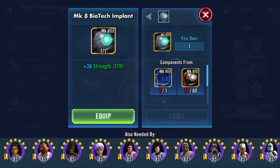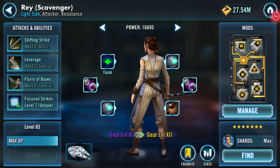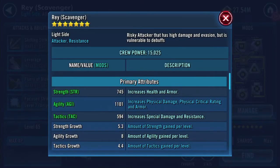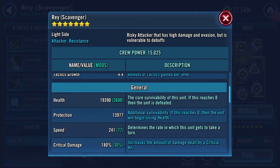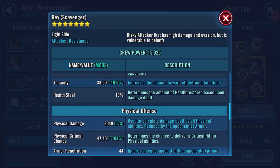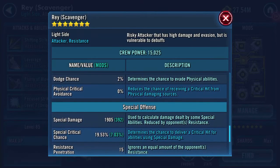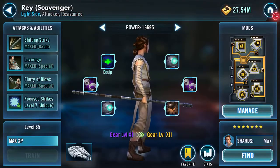That seemed to take ages. Let's equip — so an additional 465 galactic power for her. As I said, her strength is now 745. Health is now 19,390, protection hasn't changed, neither has speed or anything. Physical damage hasn't changed either — still 3,049, 1,905 on the special damage, 20.86% on the resistance.